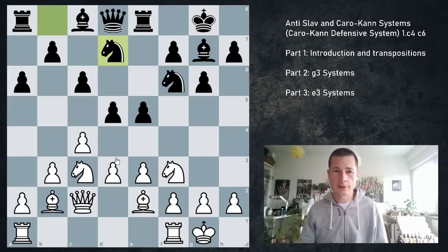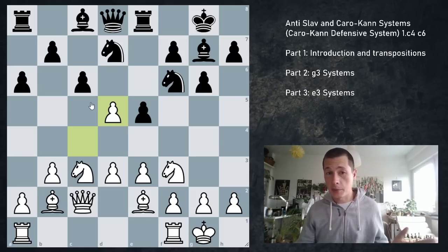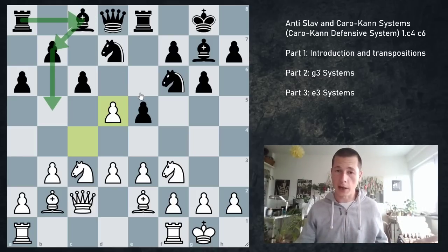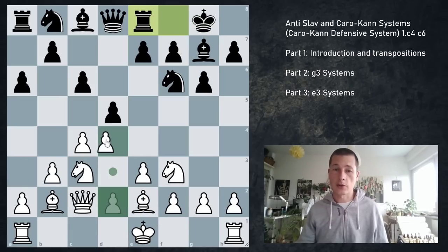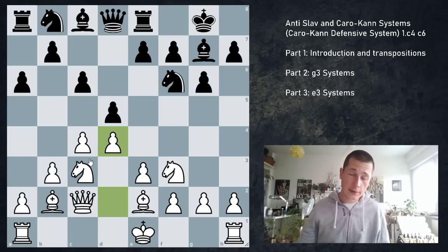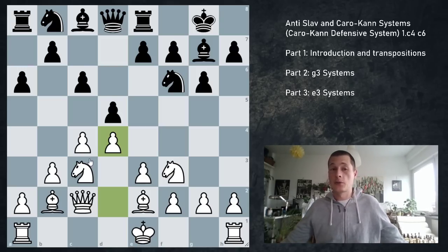Something like Nbd7, cxd5, and takes. Semi- or open c-file, but shared. And after b5, Bb7, Rc8 — there is no way in the world black can be worse, or even that white can equalize. So I think eventually you're going to have to play d4 and transpose. Of course, this is now a normal Slav defense, and you have to know Slav theory if you don't want to be worse — no other way to go about it.